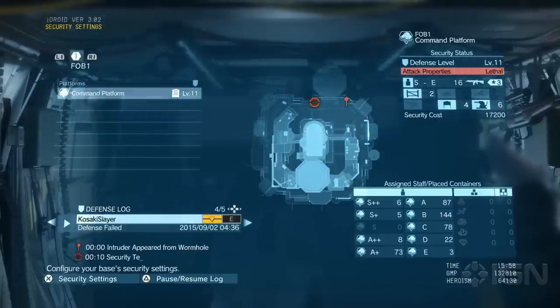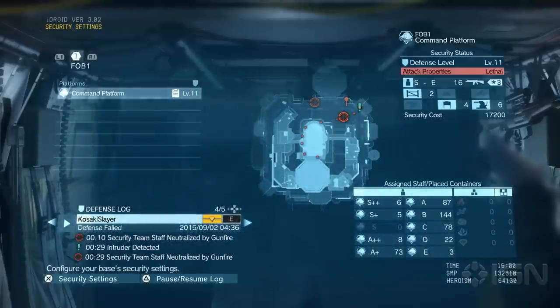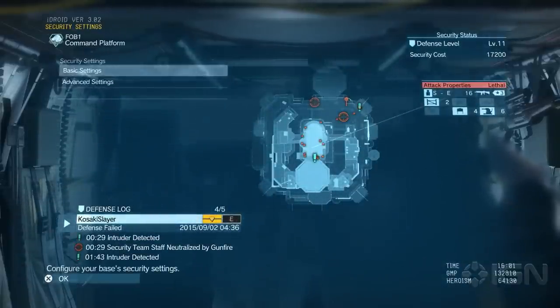From here I can also jump in and choose different platforms. Right now I just have this one — my command platform on my first FOB. So we'll jump in here and take a look at the settings.